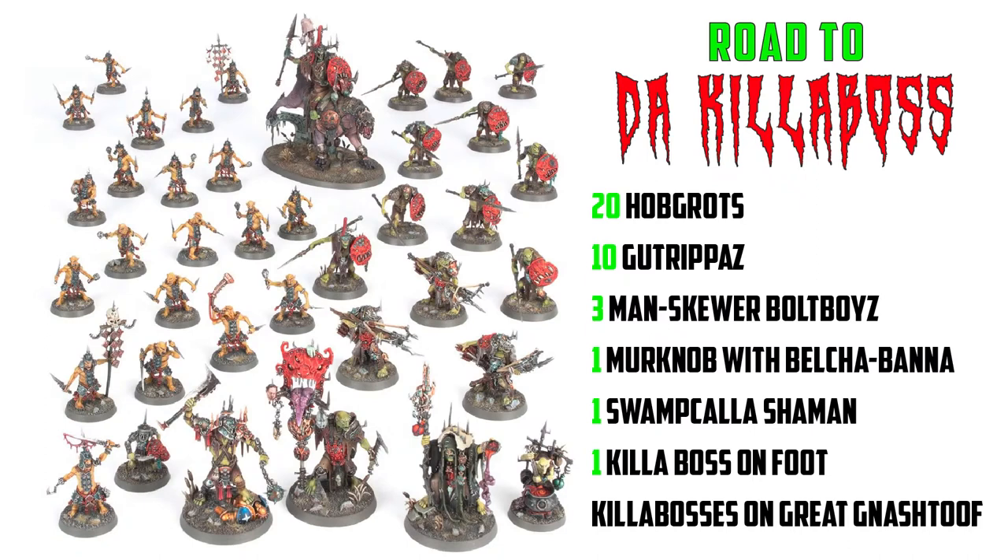So the army process continues to gain traction, with the hobgroths and the gut rippers making up most of the army. That leaves only 7 models in total left to paint. I'm going to add points to what I've painted so far — so far I've painted 260 points, and when I add the bolt boys in, the total will come to 380 points.